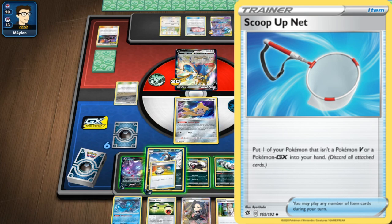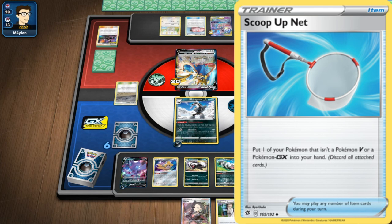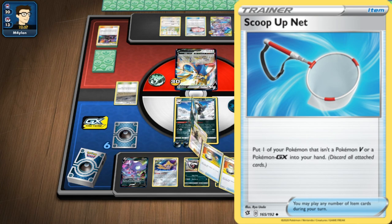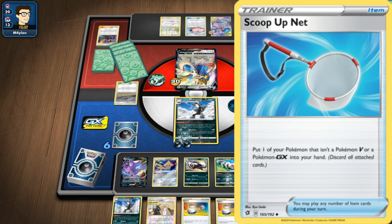ScoopUp Net is just a really good card — a great defensive mechanic that works well for a lot of Pokemon with abilities. You can even use it on Evolution Pokemon if you really want to. For example, Frogadier from Forbidden Light chips on 20 damage. You have to be careful though, because if you evolve into Greninja GX, which puts on three damage counters, you can't use ScoopUp Net then. You can only keep doing it with Frogadier, bringing it back and forth, and then eventually go to Greninja if you run out of ScoopUp Nets. Be very careful about who you use it on.